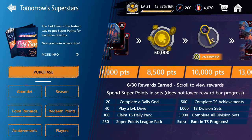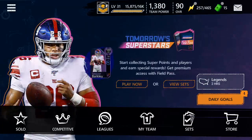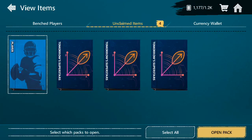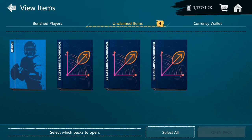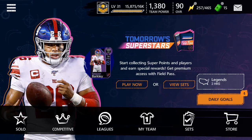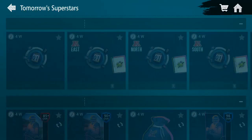Something I did was I actually bought the Gauntlet for 4,000 Madden gems. At the end of that, you get a 98 overall player — pretty crazy, I know. We're going to be opening that in today's video, but first let's look a bit more at the Tomorrow's Superstars set.